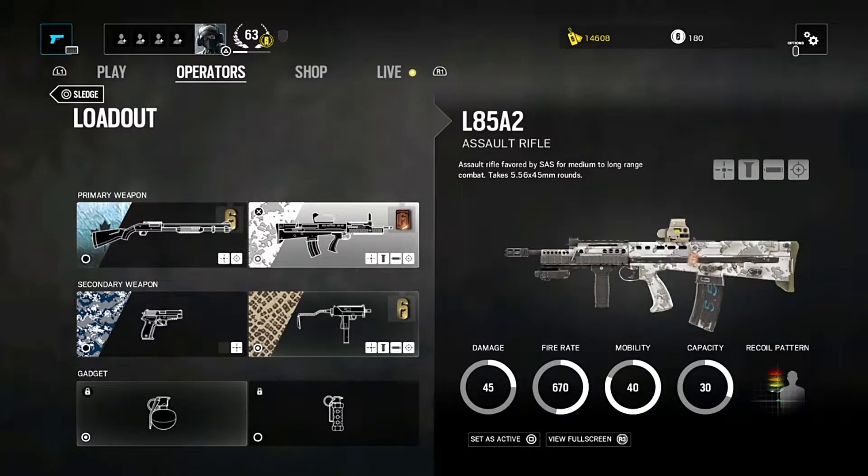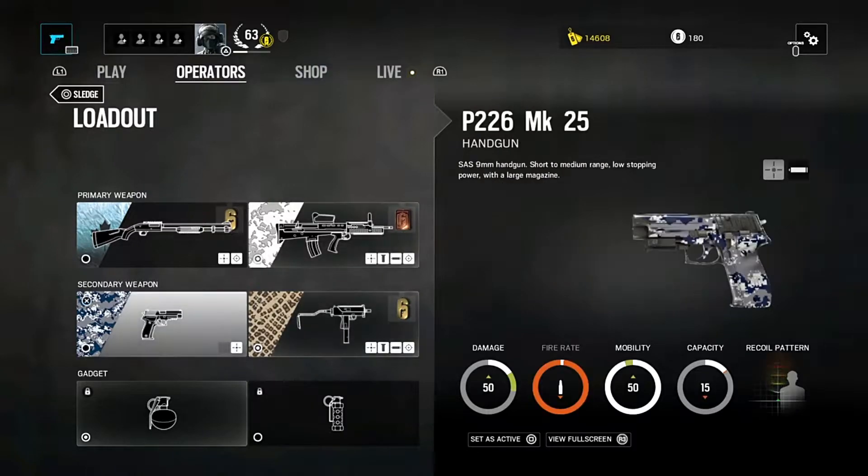His other primary option is going to be the L85A2 assault rifle. This is a medium-range assault rifle with fair damage and fair capacity. This is a lot of fun to use — it's a very well-rounded weapon, and this is going to be another good choice. Both of these weapons are viable options.